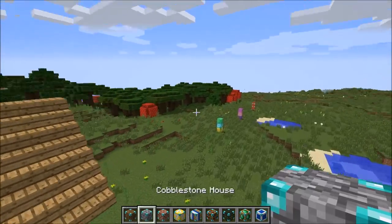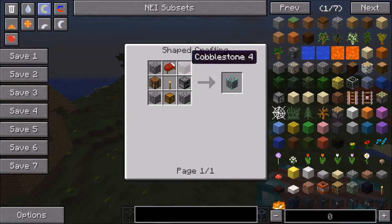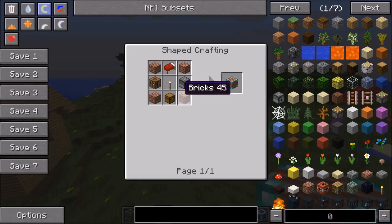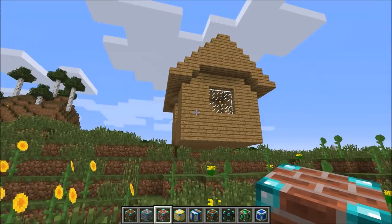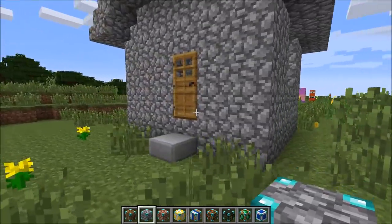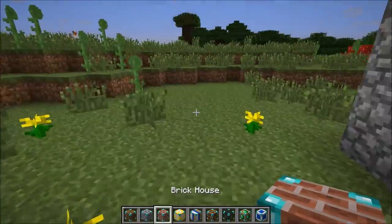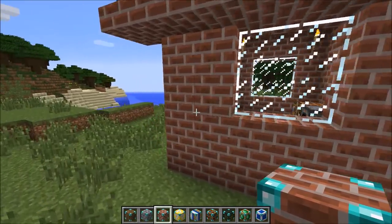Do you want a wood house, cobblestone, or brick? Leave a comment — what do you prefer? To make the cobblestone one it's the same recipe except cobblestone instead, and this one's going to be bricks. These ones are better — you probably don't even want the wood house, it's garbage compared to this. Right-click it and it's the same design but with a stone set. The brick one — bam, we've got a brick house.